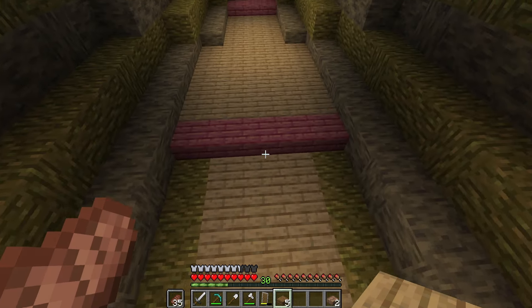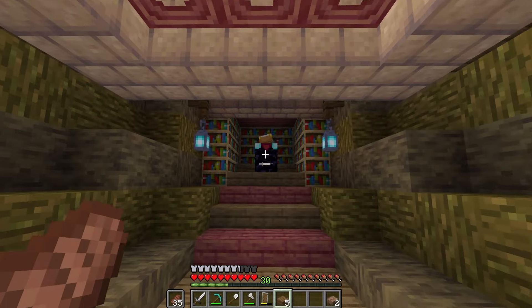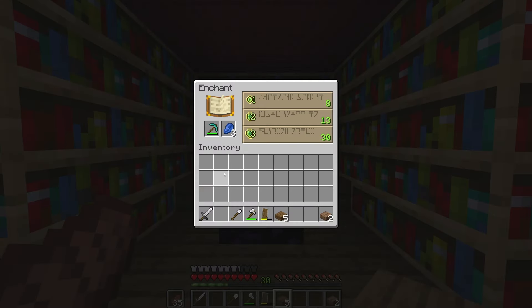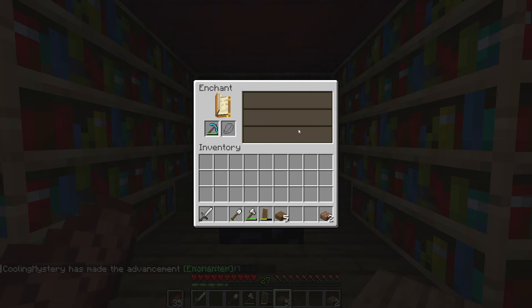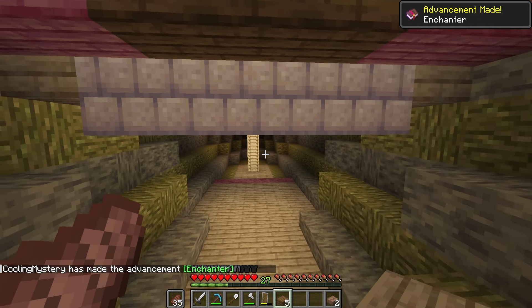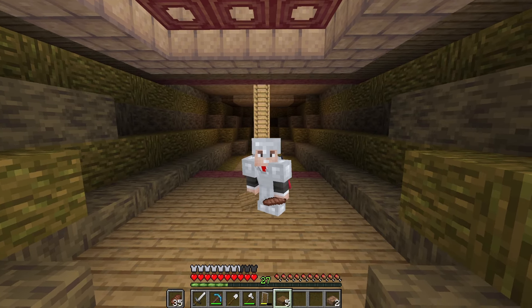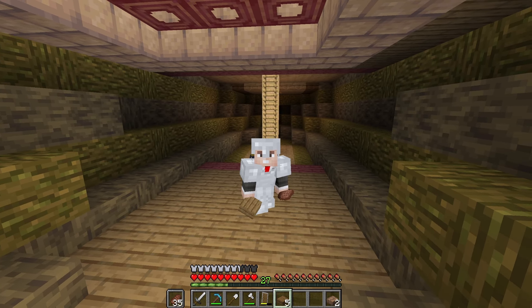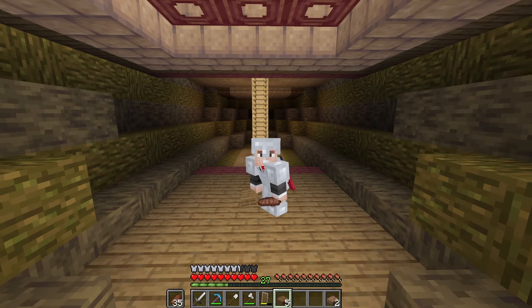Next, if I head down to the crew's quarters, it's pretty empty. I did put together a neat little enchanting setup, and I thought it would be fun to do my first enchantment on camera. And hey, look at that — Efficiency 4, Unbreaking 3. I'll take it. I left this area down here empty because I didn't have any initial uses for it, and I figured it would be better to leave it blank in the meantime until a use arises.